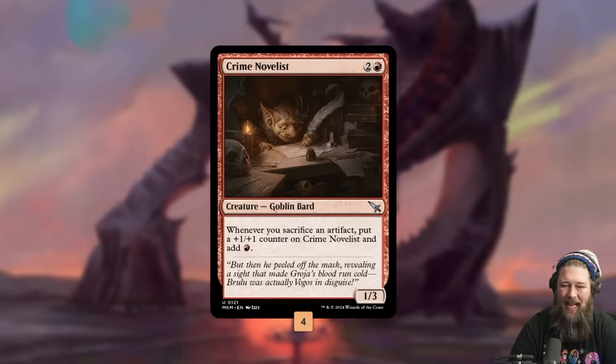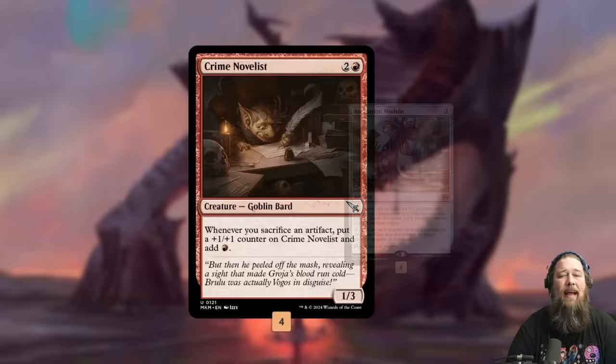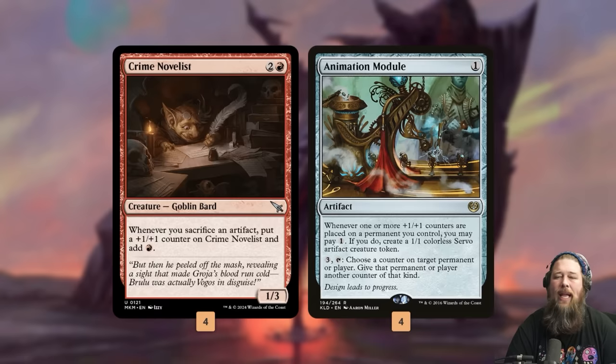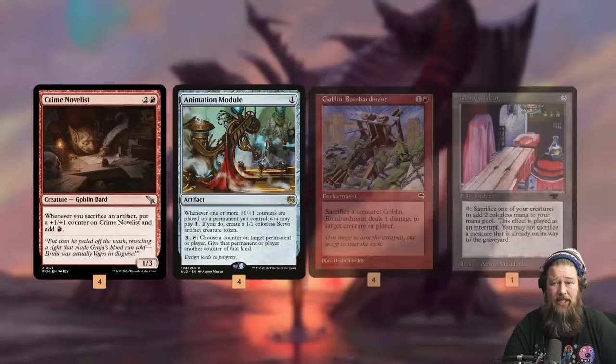Crime Novelist is a three-mana 1/3. When you sacrifice an artifact, put a counter on it and add a red mana. So how do we go infinite with this card? We need about three pieces. Step one: our most important non-Crime Novelist combo piece is Animation Module — a one-mana artifact that, whenever one or more +1/+1 counters are put on a permanent you control, you can pay one to make a 1/1 Servo.